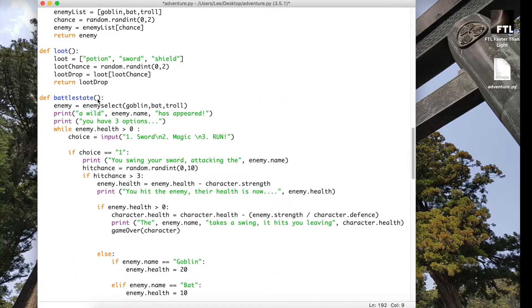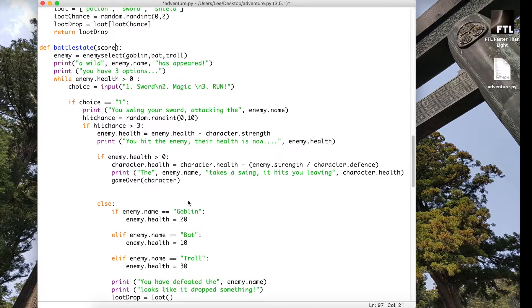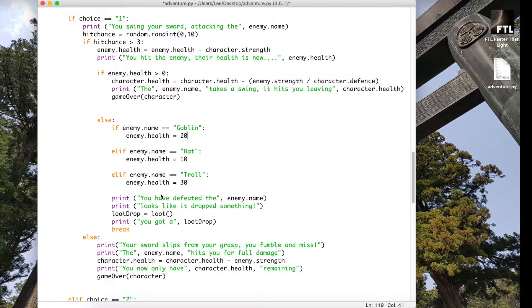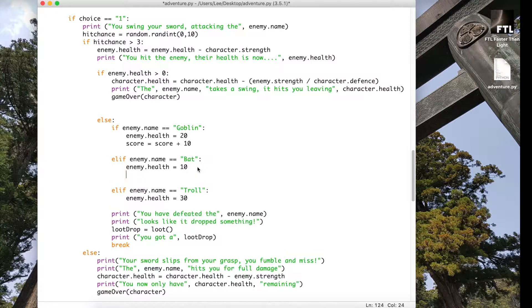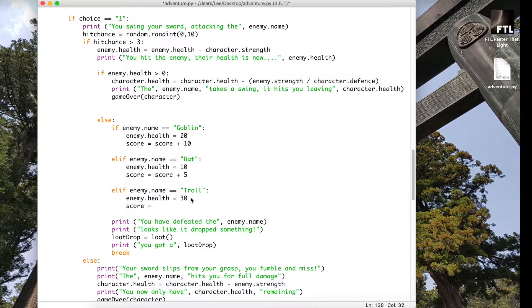In the battle states we're going to carry through that score variable. On our else statements — because these three statements actually select the three different enemies — we check if the enemy's name was goblin and give ourselves 10 points, if the enemy's name was bat we give ourselves 5 points, and if we manage to get a troll we give ourselves 15 points.